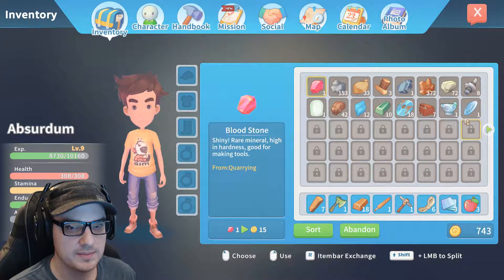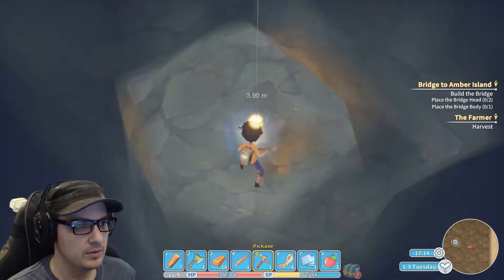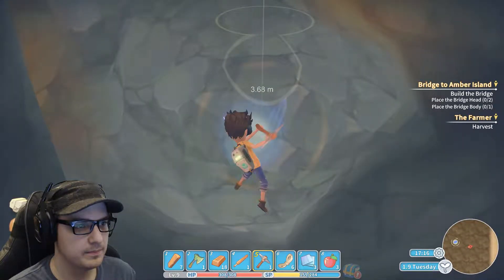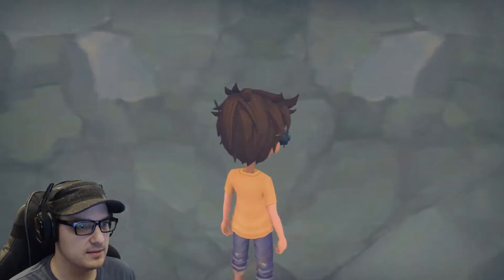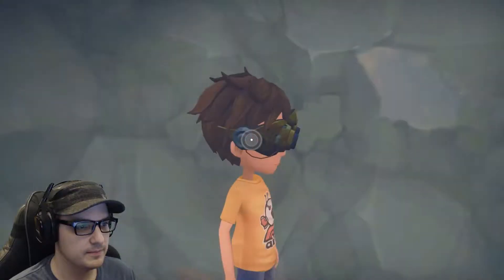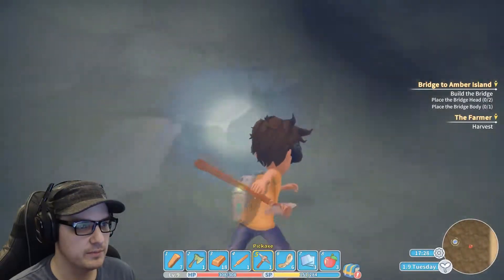I'm not super keen on some of this literally junk filling up my inventory. Crap. Well, we'll see what it is. Hopefully it's something I already have on me. Power stones — excellent. Just have that one super far away, huh? What time is it? Five o'clock at night?